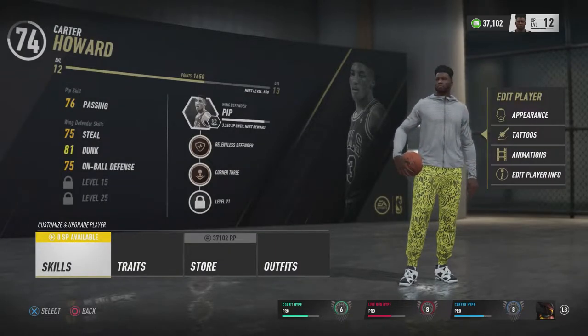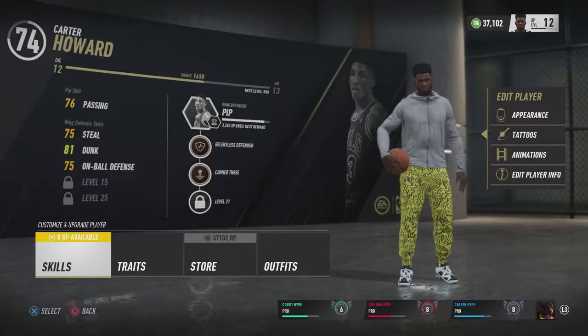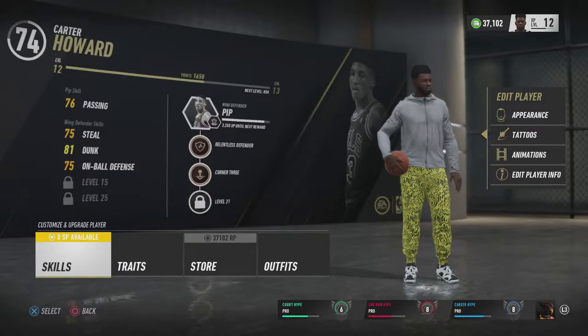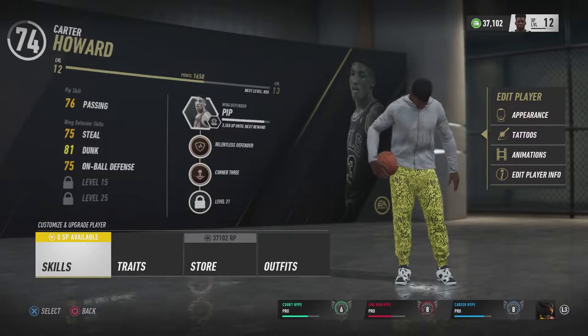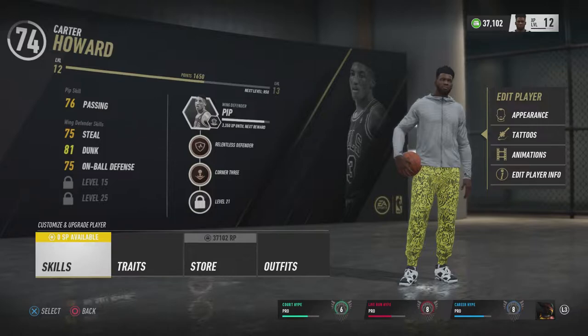He looks like he could pass for late 30s, early 40s. If you take away his gray hair and gray beard and just make it black or brown, he could easily pass for somebody between the ages of 30 to mid 40s. But that's neither here nor there. So I went ahead and made a wing defender. I've been telling y'all ever since the homie beatific tacticians — I played with him and his wing defender because he's got like 96-97 maxed out, and I was seeing him make these amazing NFL free safety interceptions, playing the passing lanes, dunking and shooting threes. That looks really cool, and I'm all about defense, so why don't I make one?